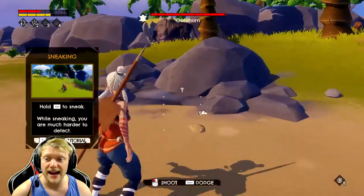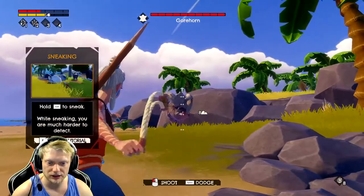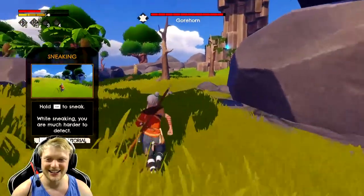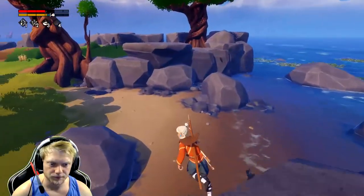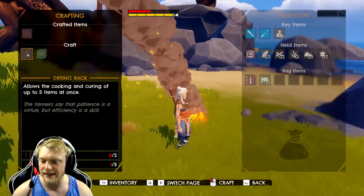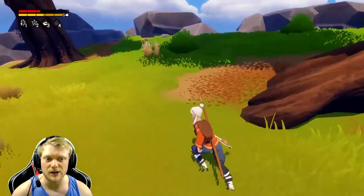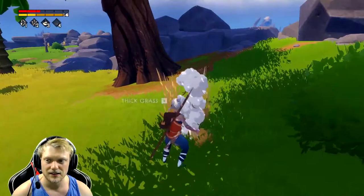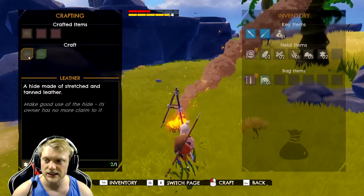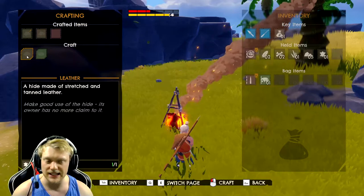I don't think I want to fight that, but we're going to. There's the Gorehorn we've been looking for! That did nothing — we out! Craft a drying rack — that's what we need, and we need thick grass for it. This will be kind of our main island. I'm going to find some way to kill this thing. Now we can craft some leather — we just need skin.